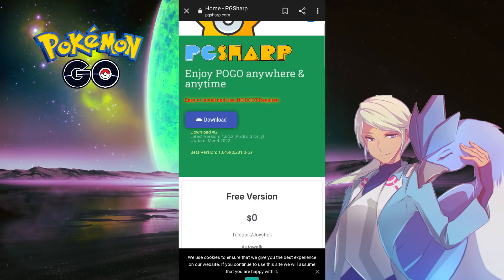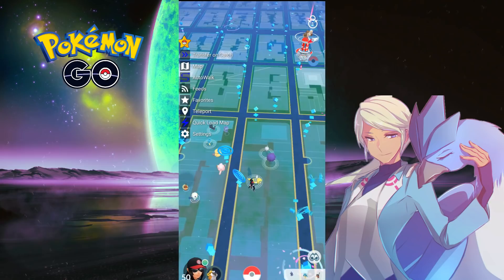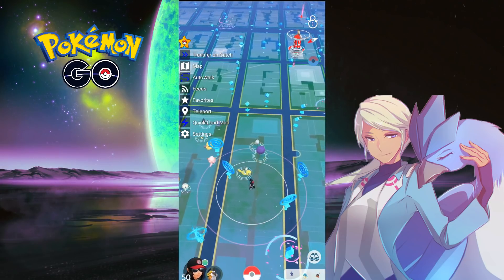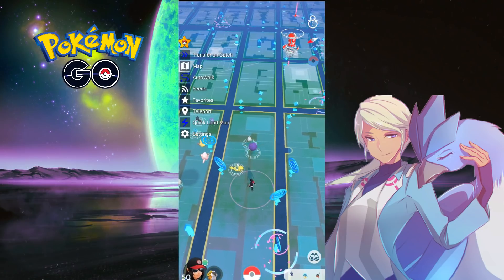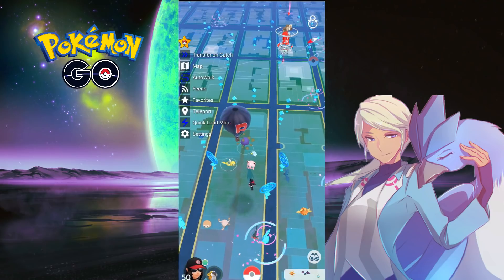Today we're showing off a feature that is only available with the paid version of PGSharp, which is around five US dollars per month — less if you catch it on sale. This feature is not available with the free version of the app. We're going to go over how it works and how a spoofer could use it to their advantage.